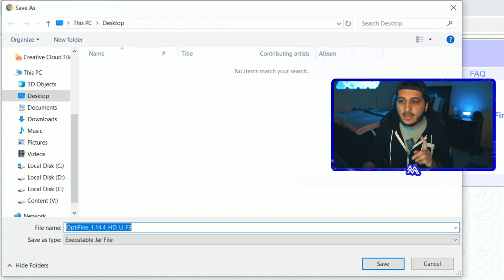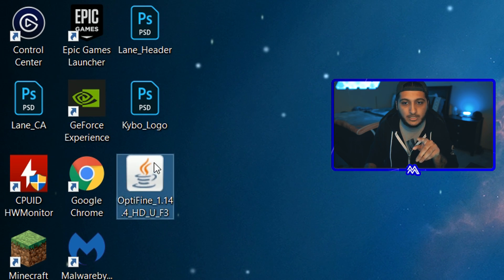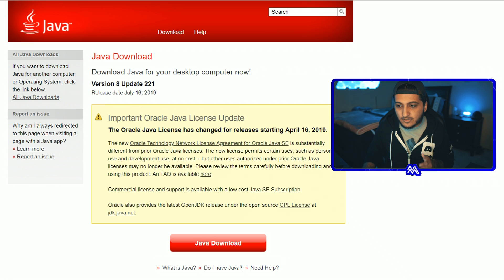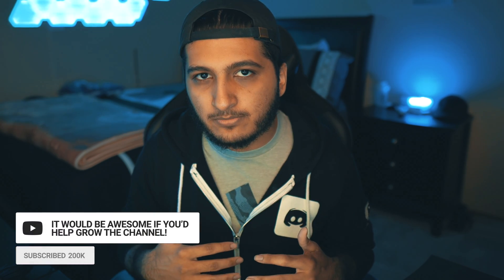After clicking mirror, it takes you to the download page. Click the download link and it will either ask where you want to save it or automatically download to your downloads folder. Save it to your desktop. Also make sure you have Java installed — go to java.com, click Java download, and install it. You definitely need Java to run OptiFine. You might need to restart your computer after installing Java.